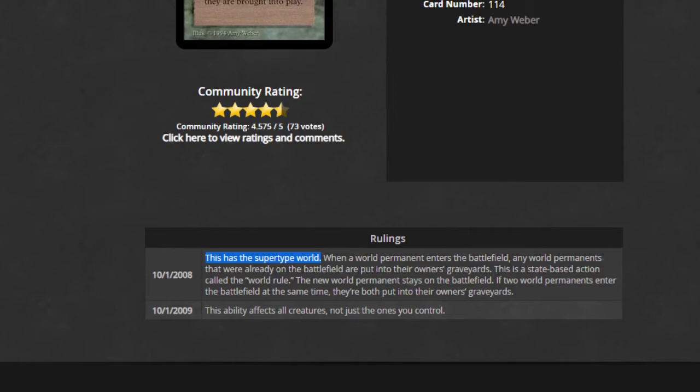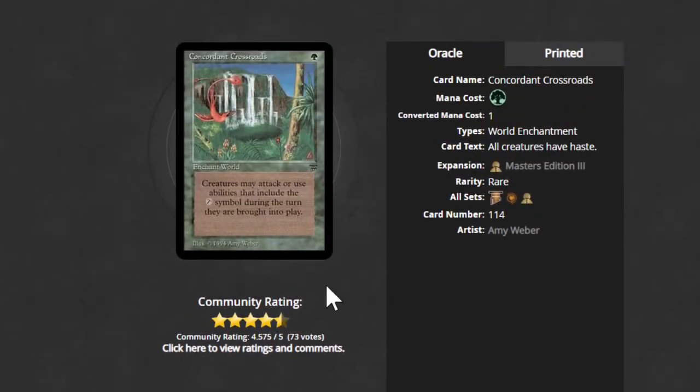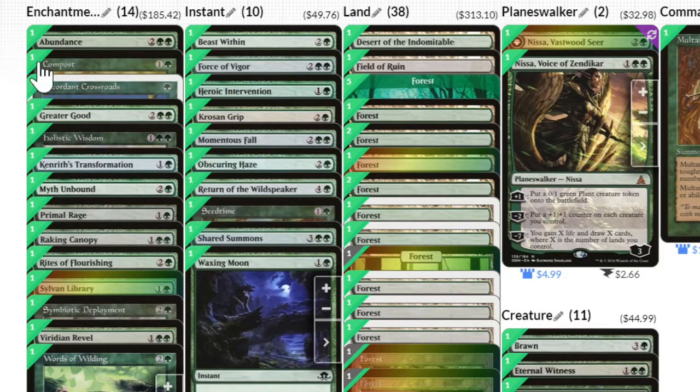This card has the super-type World. When a World permanent enters the battlefield, all other World permanents are moved to their owner's graveyard — so you can only have one World permanent on the battlefield at a time, regardless of who controls them. If they enter at the same time, they both die simultaneously. I don't think I have any other World permanents in this deck; you don't see a whole lot of those — they mostly appear on older cards.